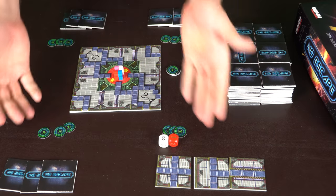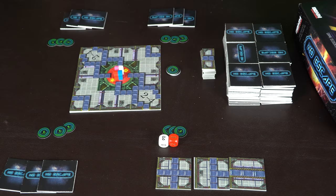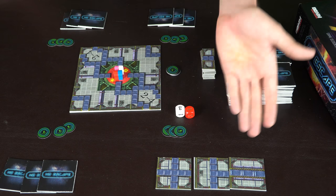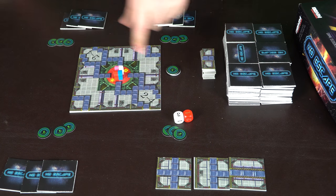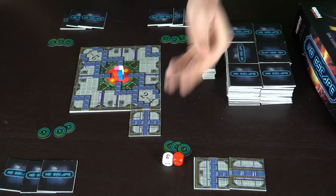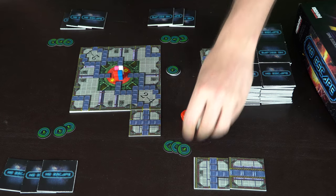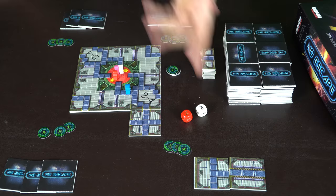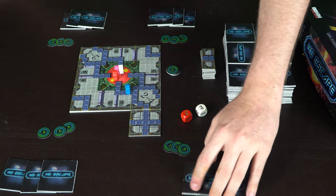The game is set up for four players, everybody has their energy and three starting tiles. The first player doesn't have an action tile, so he moves on to placing a tile down in a legal area attached to an existing piece. He rolls a three and a five and moves five spaces. At the end of his turn, he draws a new tile up to three in hand and passes.